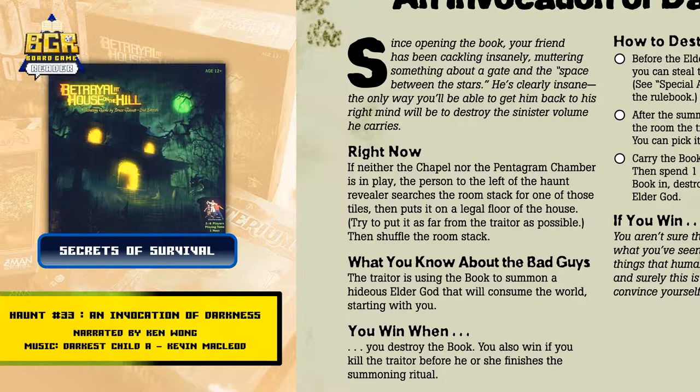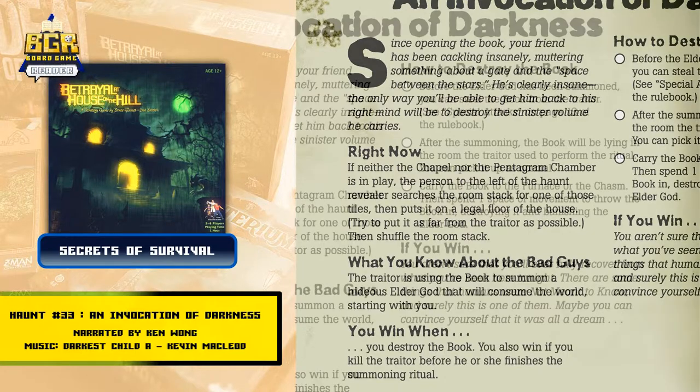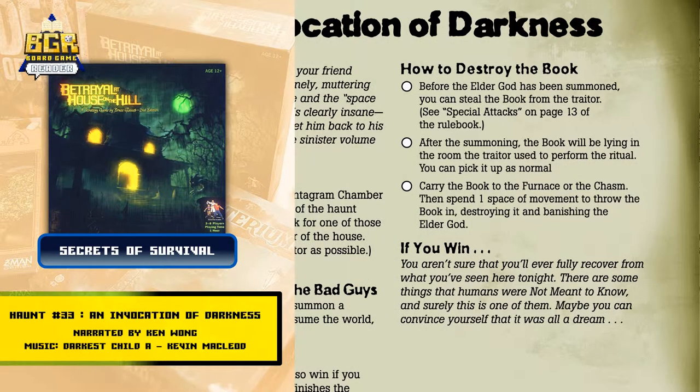How to destroy the book: Before the elder god has been summoned, you can steal the book from the traitor — see special attacks on page 13 of the rulebook. After the summoning, the book will be lying in the room the traitor used to perform the ritual. You can pick it up as normal. Carry the book to the furnace or the chasm, then spend one space of movement to throw the book in, destroying it and banishing the elder god.